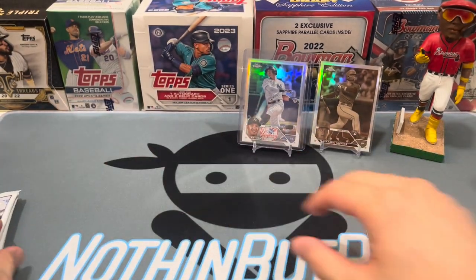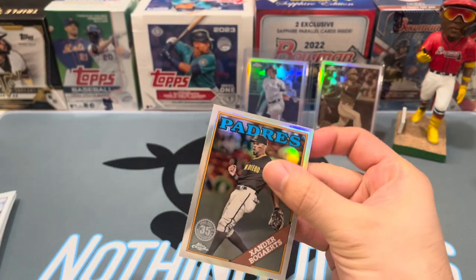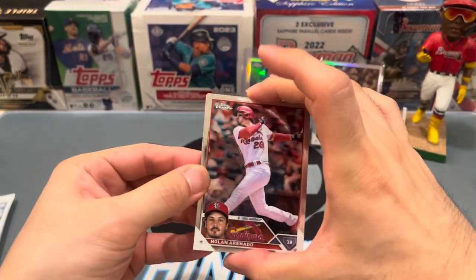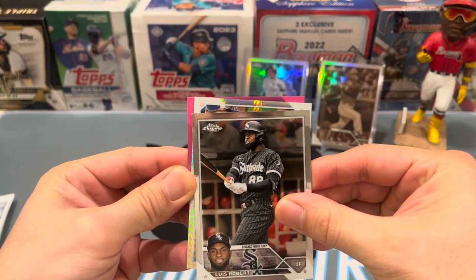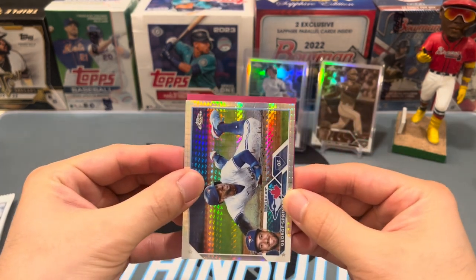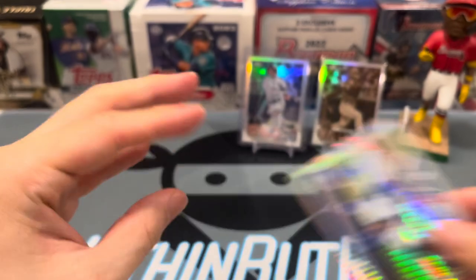Cal Mitchell sepia, then Logan Webb, German Marquez, Josh Bell, and an insert — Zander Bogaerts 1988 design. There's something here — I thought it was a red but it's just the pink. First card up looks like a prism, sideways card — George Springer, okay, not too bad. And Evan Longoria pink. Let's double check the Springer — number 121, that's a regular base.